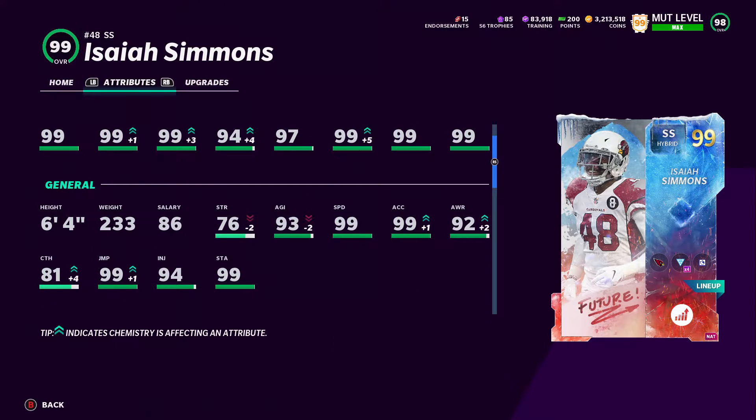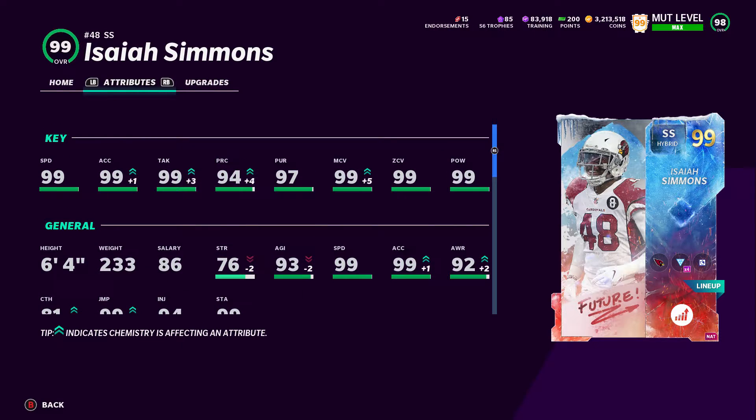He is the best user in the game, bar none. I know what you're saying — well, I got a Detroit theme team with Calvin Johnson, so he's got 99s as well. But he doesn't have 99 power. He's got 91 power compared to 99 for Isaiah Simmons, and he's only one inch higher. This is the best user in the game.